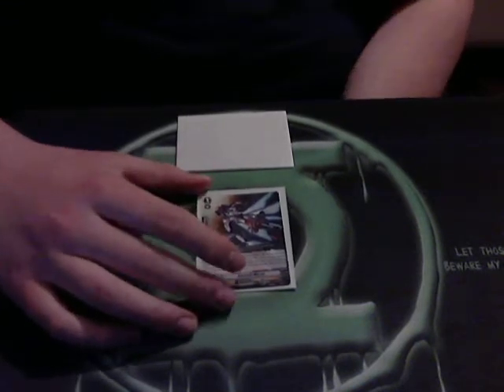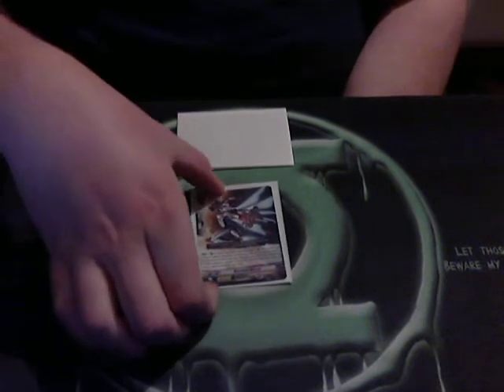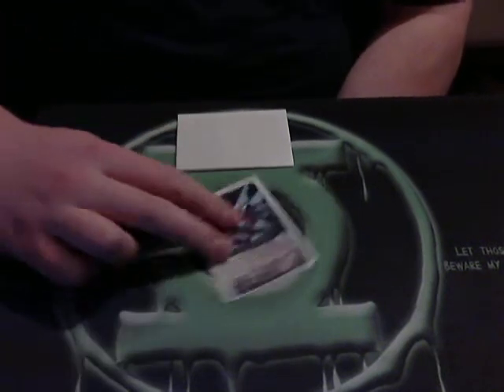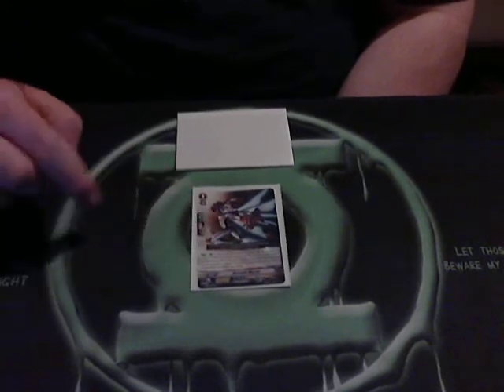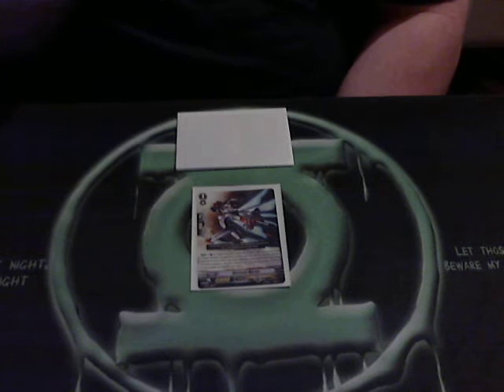It's a grade 1, 6k power, 5k shield. It's effective whenever it's placed on the vanguard or the rearguard circle — you counterblast 1, put the top card of your deck into the damage zone, and at the end of the turn you take 1 card from your damage zone and shuffle it back into the deck.